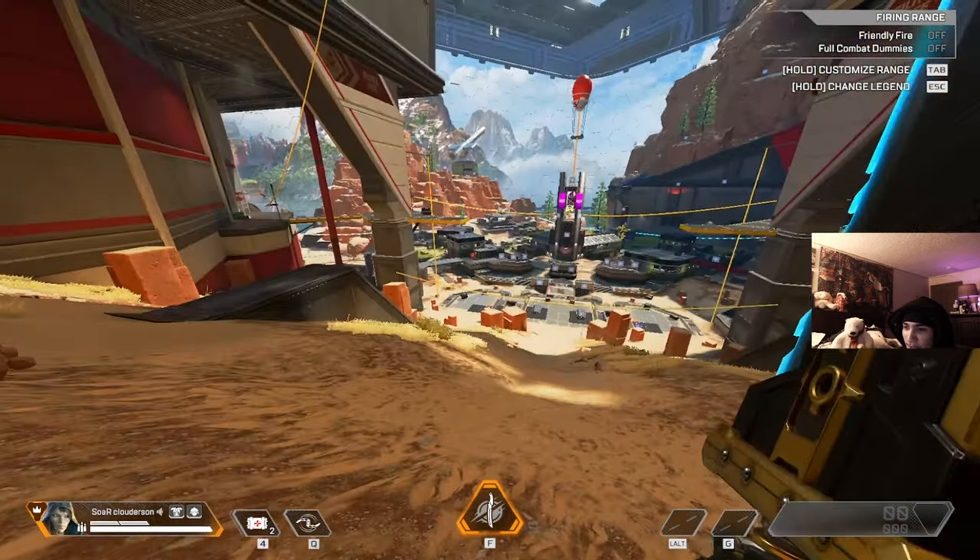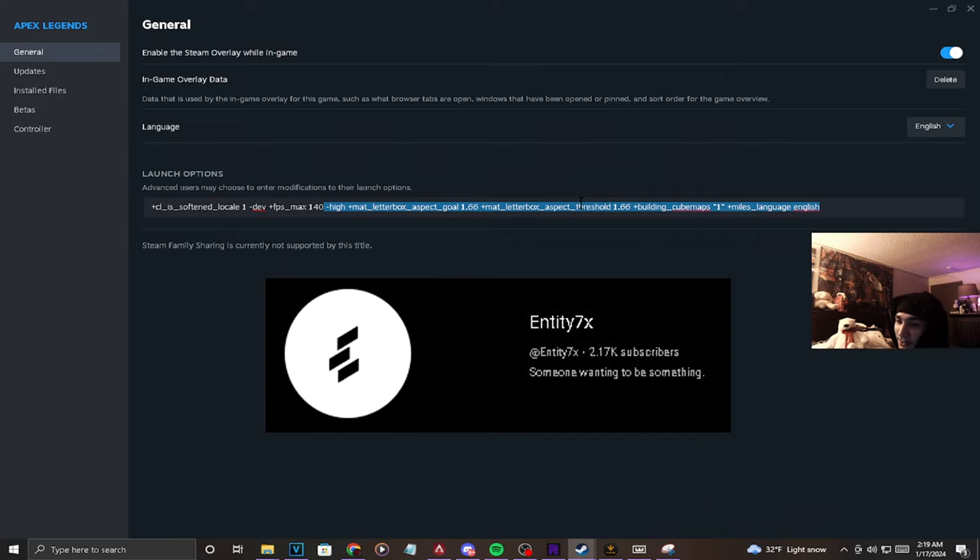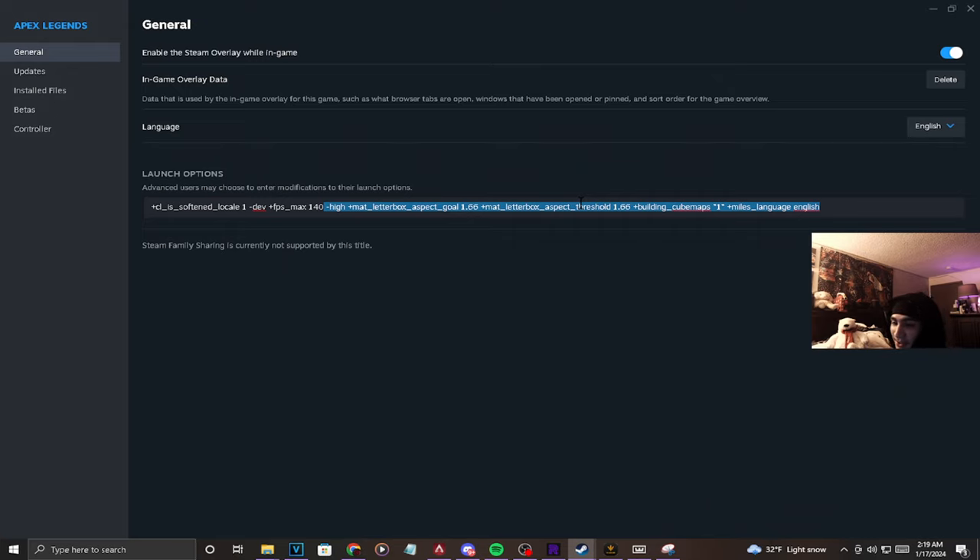These are my launch settings. Anything after the 140 value I'm not entirely sure what it does — shout out to Barra aka Entity 7x for helping me with some of this stuff. You can copy it if you want; I'm pretty sure it just helps smooth out the game but you can experiment.